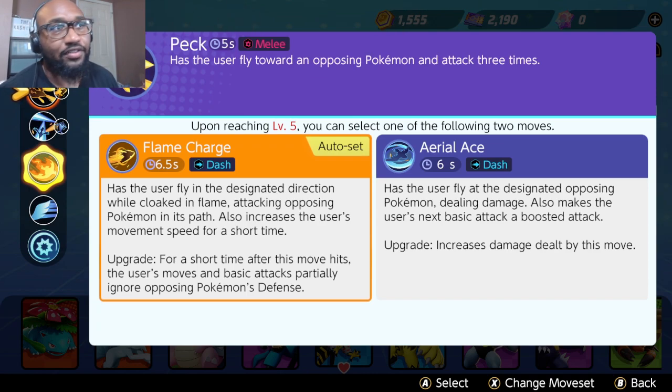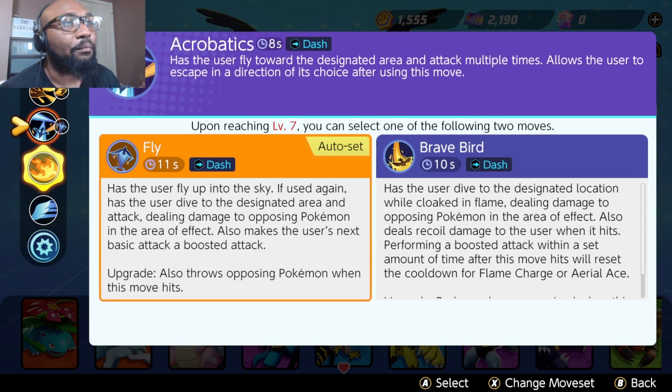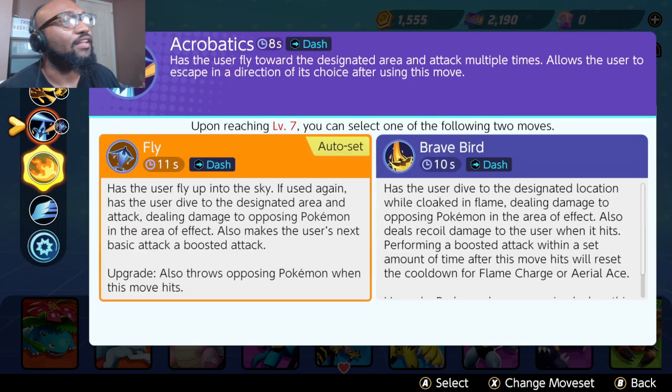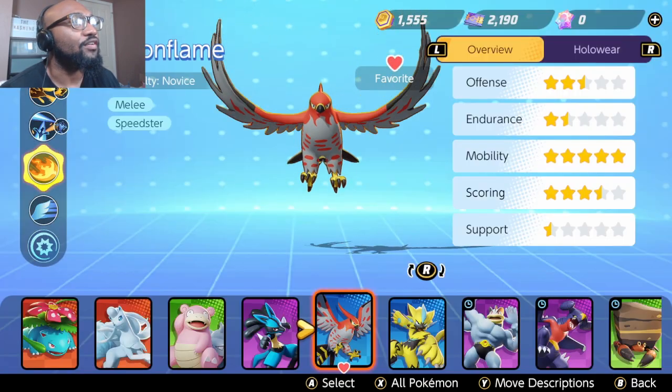So you want to lead off with Aerial Ace or Flame Charge first, use Brave Bird, then do a boosted attack to reset the cooldown. Aerial Ace auto-targets an opposing Pokemon, deals damage, and makes your next basic attack a boosted attack. Fly does this too, so it could be a nice combo — it just has a slightly lower cooldown by 0.5 seconds, and yes, the 0.5 matters. I don't like Flame Charge as much; it gives movement speed and after upgrading, moves and basic attacks ignore defense, which is cool against tanky teams, but I find Aerial Ace to be more overall better.